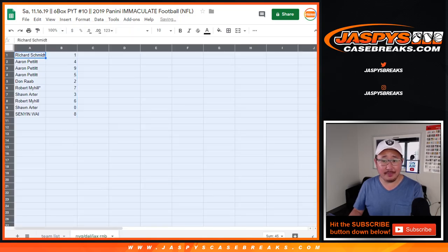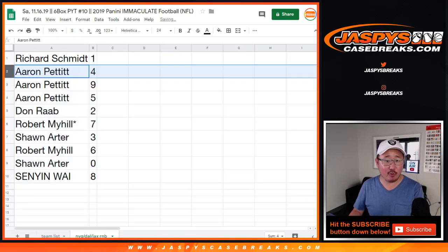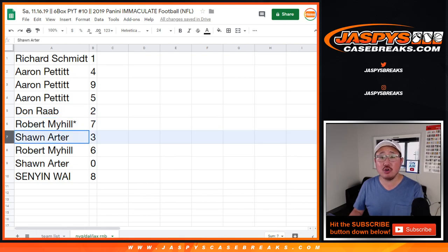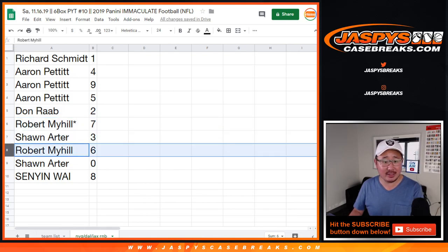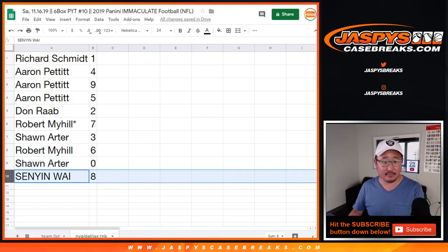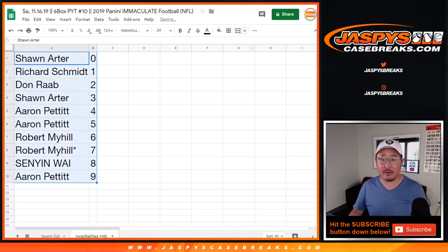Rich Schmidt with one. Could be some ones in there somewhere, Rich. Aaron Pettit with four, nine, and five. Don with two. Robert Myhill last spot — Mojo seven. Sean with three. Robert with six. Sean with zero — Sean, you'll get any and all redemptions, including one-of-one redemptions, only for the Giants, Dallas, and Jacksonville. Sinyin with eight. Let's order these numerically — there you have it.